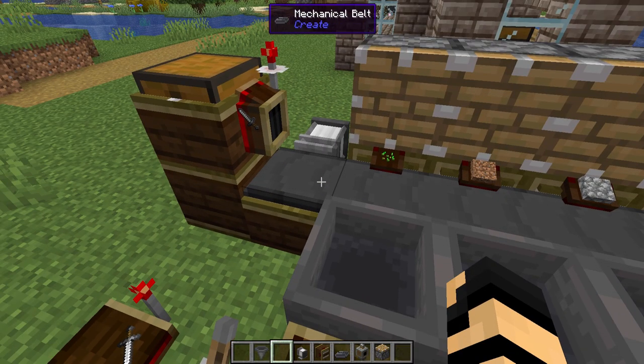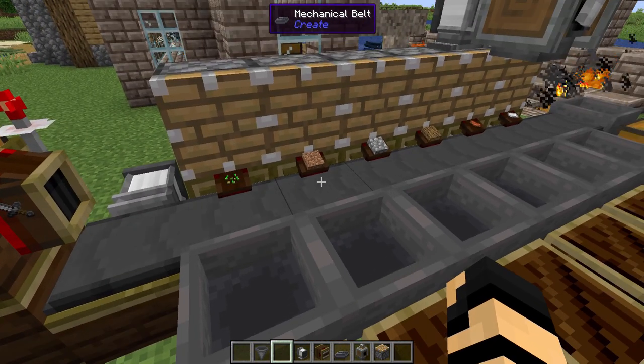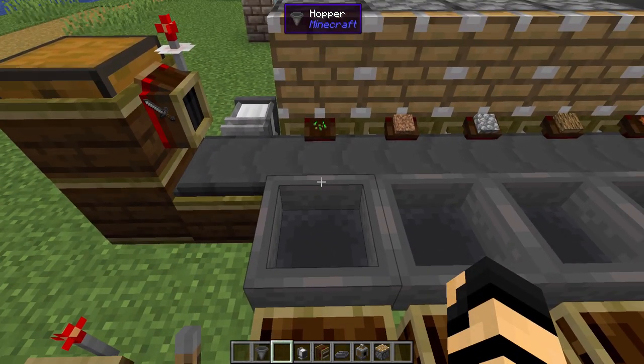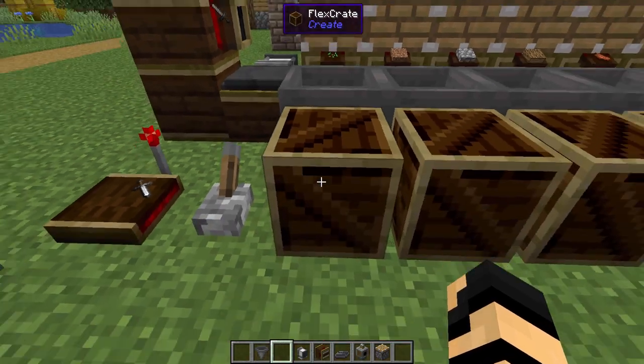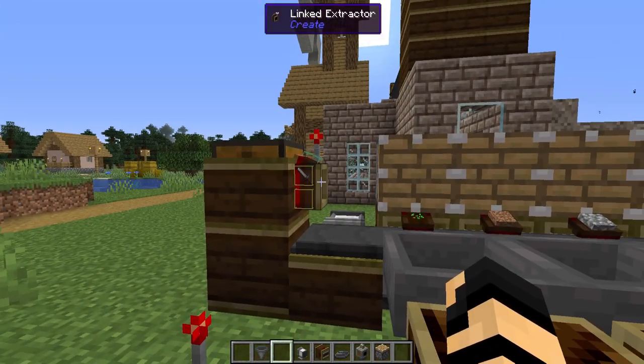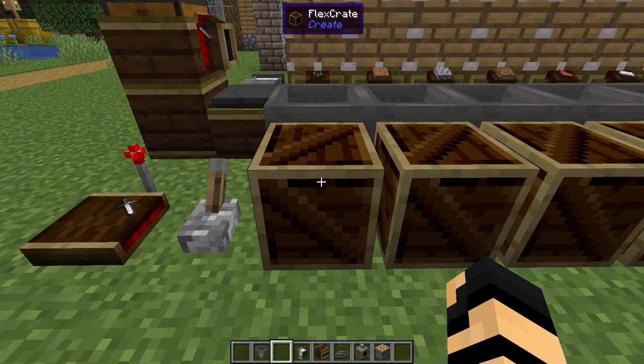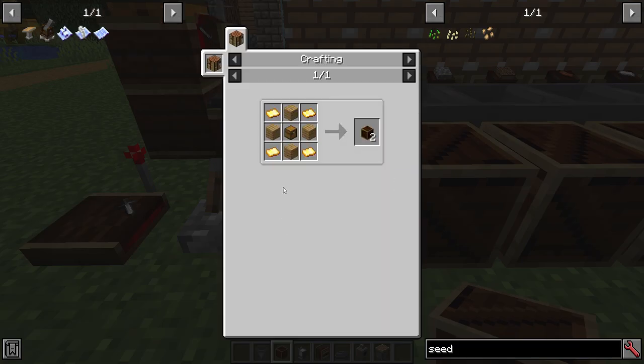Now you could have it pushed onto other belts, but I would recommend against that because they sometimes get stuck. So it's best to have it go into an inventory of some sort, like a hopper, and then go back onto a belt from there. You could always use something like an extractor and so on. Now these flex crates — the recipe for that is, of course, gold sheets plus your regular stuff. You get a couple of them and they look like they don't hold very much.